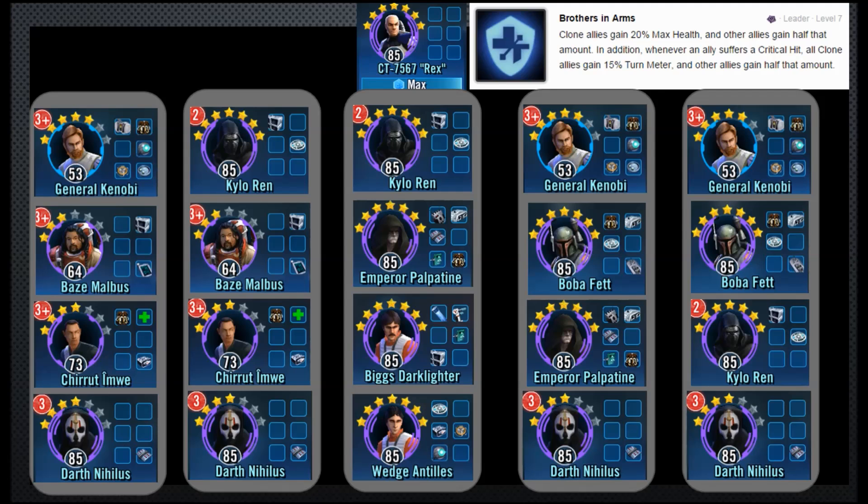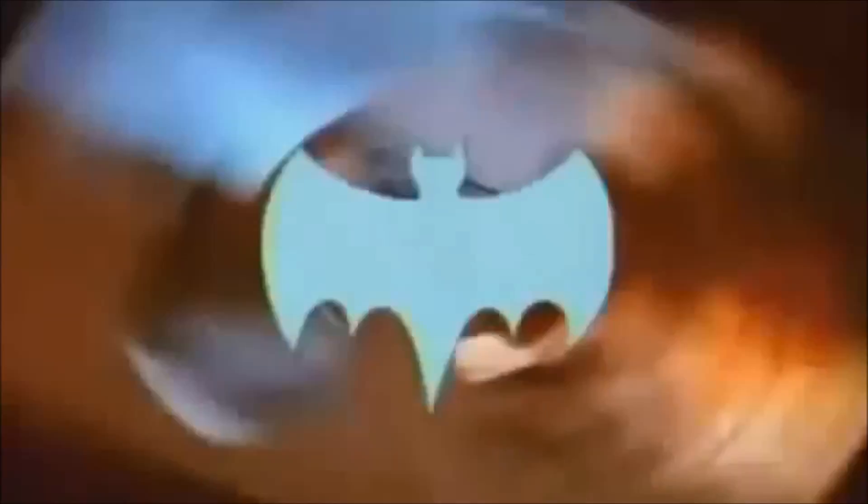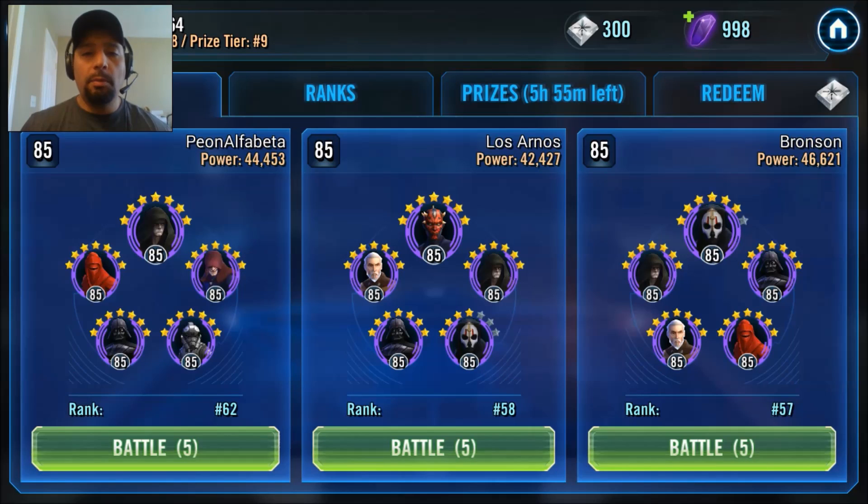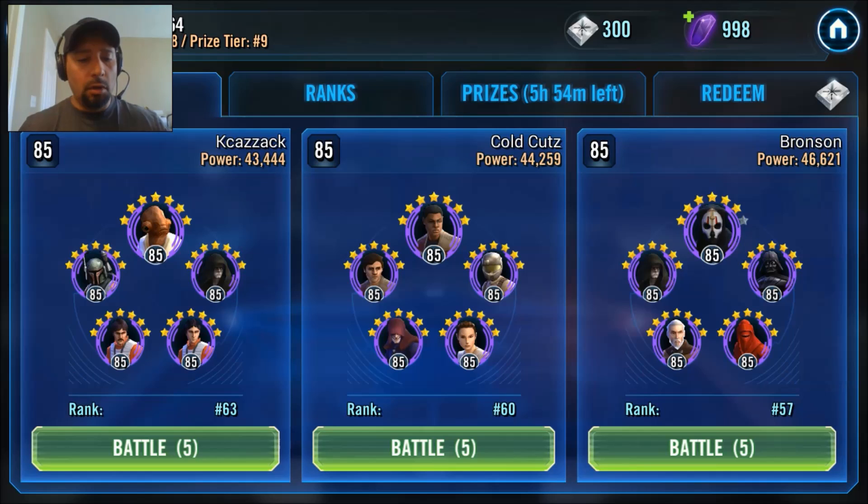Let's go put together some of these teams and see where we can get in the arena. Let's go out to the squad arena and see where we're at. Right now I'm ranked 64 — not bad. When I did start running this Rex crew, I was able to get into the top 50 and pretty much cash out there every day without getting bumped back as far. In my opinion, this team works best against dark side teams because they bring those debuffs — you pretty much render their team useless. We'll go up against this Dark Nihilus-led team — their power level is 4,600, mine is 4,200. But let's do this.